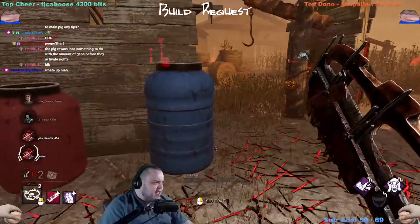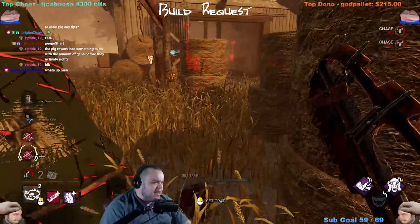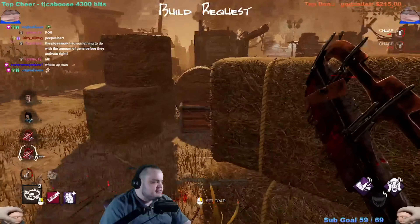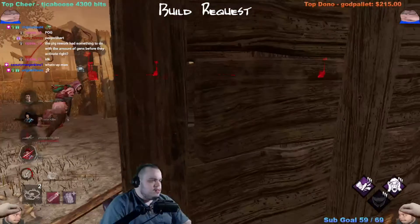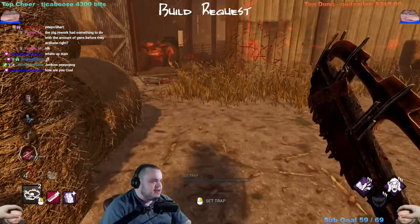They just ran right through that trap — did they not get affected at all? Are my eyes deceiving me? But if that were me I would be dead. It's so weird — when I medium vault I don't get those non-hits, I always get hit if I dare medium vault.